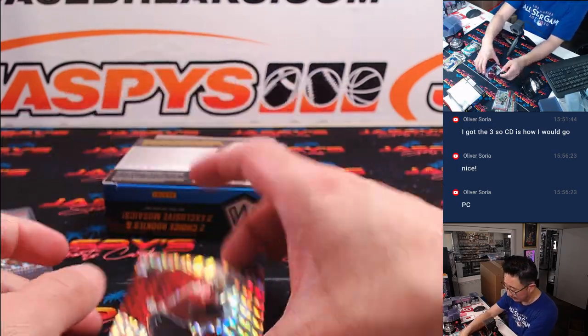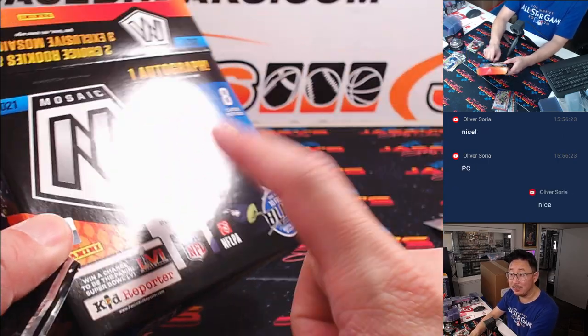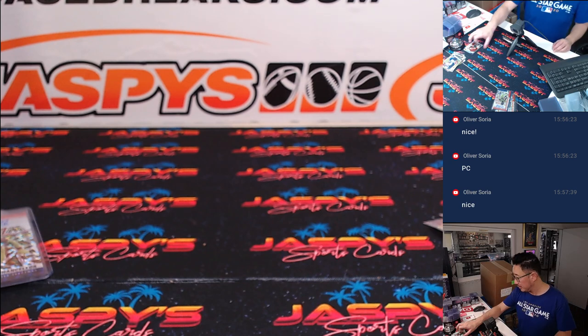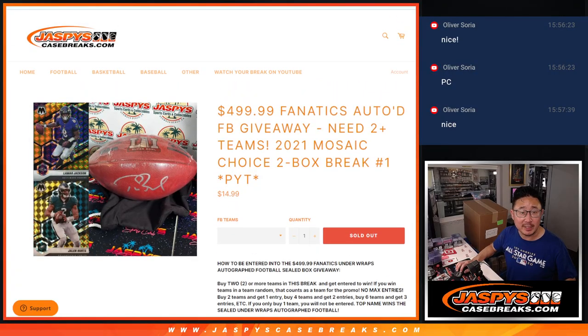Like a personal break for you. That was fun. We did not see any of the big rookie names, so keep chasing — keep hunting in the next two box breaks of choice. Now, a full-size helmet for somebody. There are four in here. If you followed the instructions, you've got to buy an even number of teams.